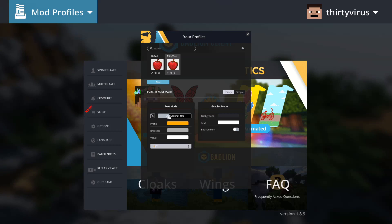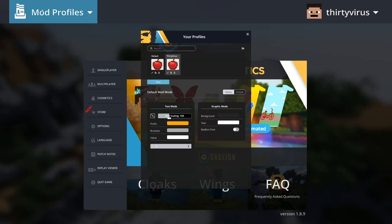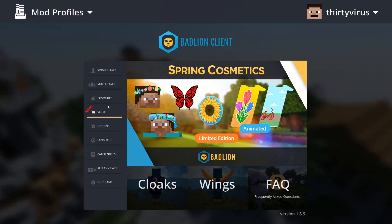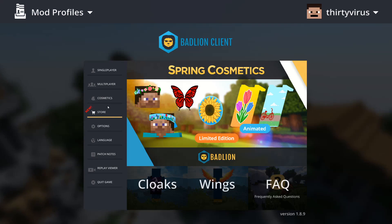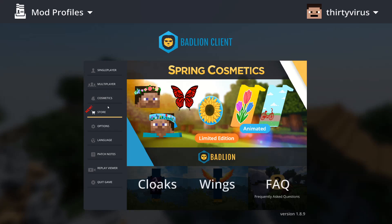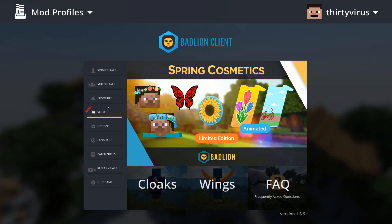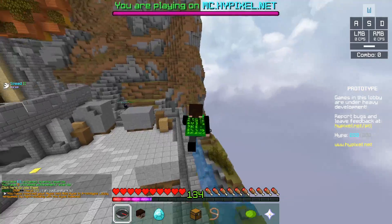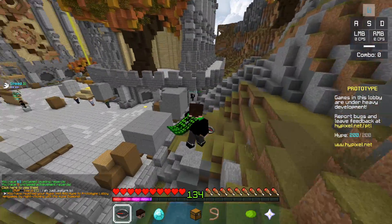After restarting both, go back into the folder and you should be able to see the 30 Viruses profile. If you don't, that means BLC has probably updated — if that happens let me know and I'll make a new settings file and update the download link.